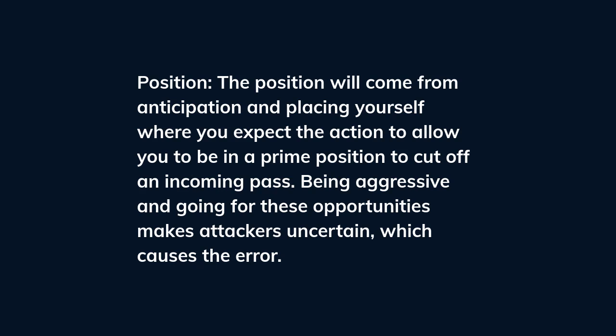Position: your position will come from anticipation and placing yourself where you expect the action to be, allowing you to be in a prime position to cut off an incoming pass. Being aggressive and going for these opportunities makes attackers uncertain, which causes errors.